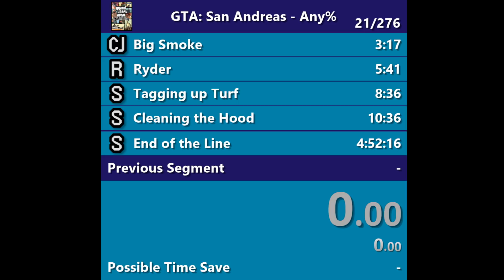You can often look there to see what category is being played when you come into the stream. On the top right, 21 slash 276 means there have been 21 completed runs on these splits, and 276 times the timer has started — so 276 attempts. That's just when I save.